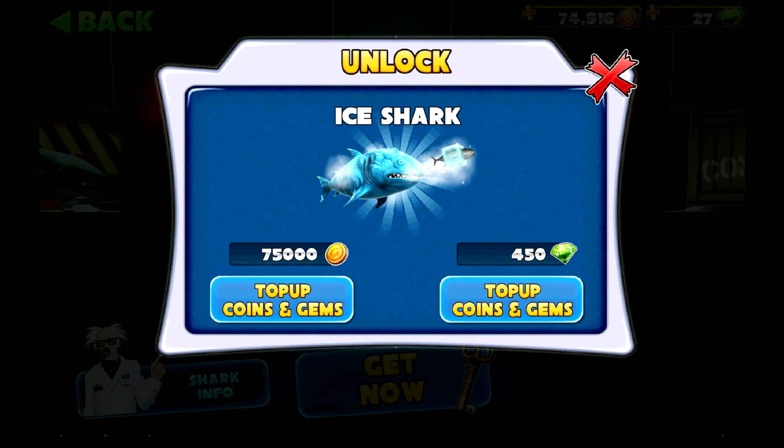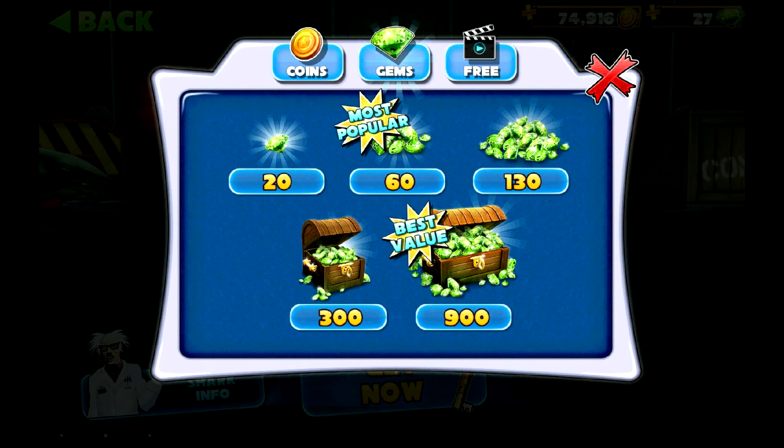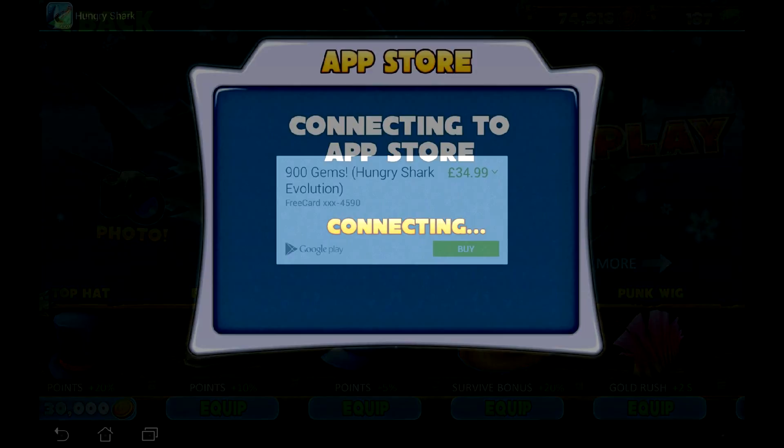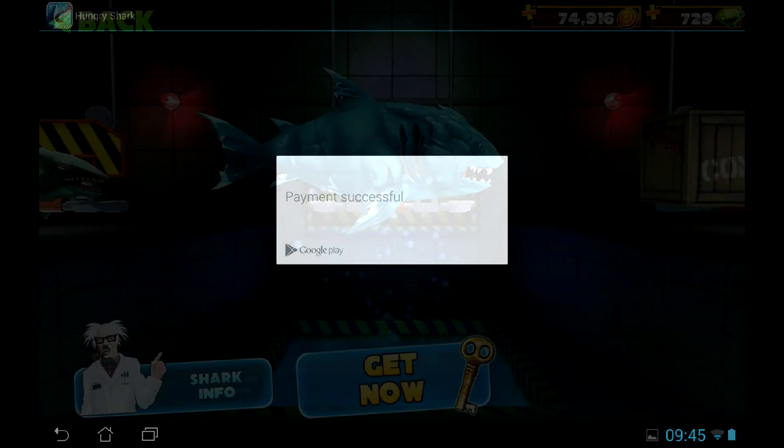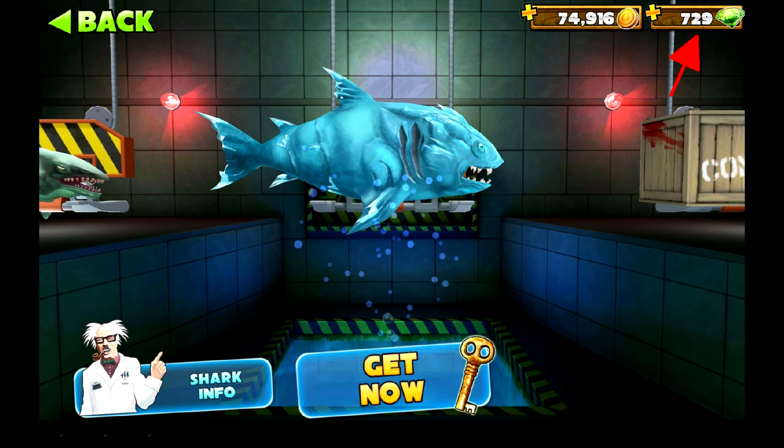After the game launches, try to shop for the required item. In my case of Hungry Shark Evolution, that is diamonds. The game will connect to the Play Store, but it will show a free card as the payment method. Free card means the purchase will be free. Buy it, and here we go — now we've got plenty of gems.